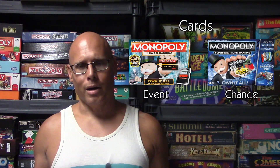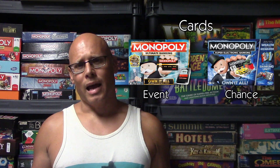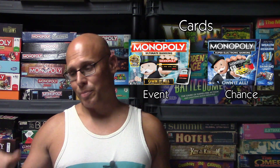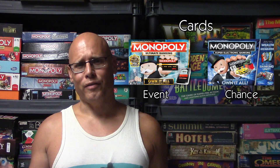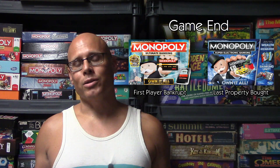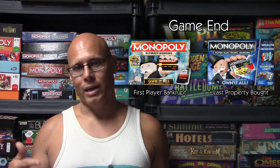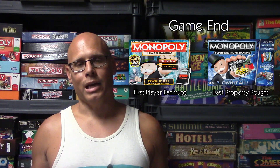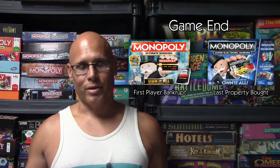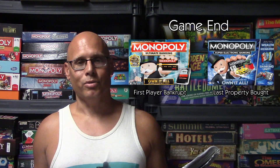As far as the cards go, Monopoly Ultimate Banking has what are called event cards, and the Super Electronic version has chance cards. Both cards work the same way — you pick it up and follow what it says — but they both have different texts on them. The way the game ends in both versions is also different. In Ultimate Banking, once somebody goes bankrupt, that ends the game and everybody counts up all of their money. In Super Electronic Banking, the game ends once the last property has been purchased, and whoever has the most money wins.